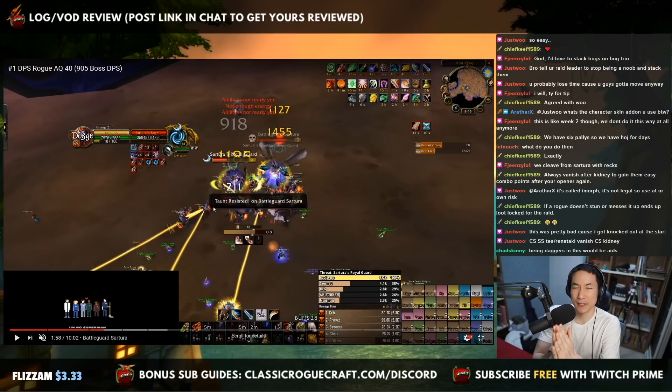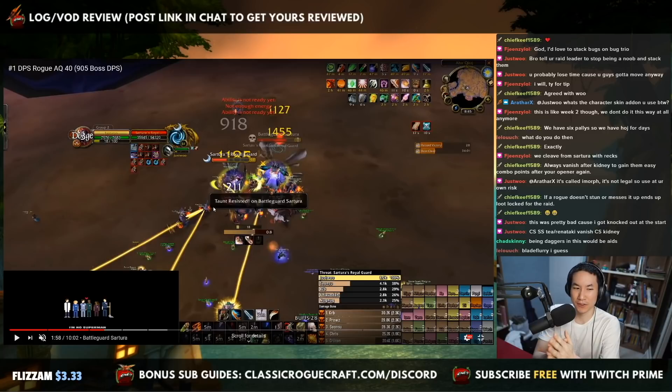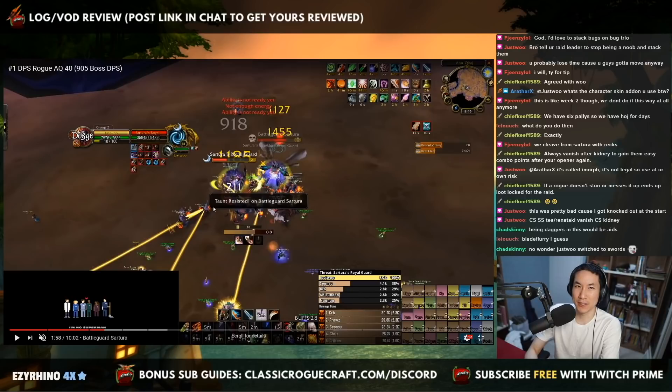Please tell your Warriors not to just charge in and stun at the start, because if they do, it's going to DR your Cheap Shot and screw up your entire rotation. Make sure you talk to your Warriors so they're not charging in and ruining the diminishing returns. Their stun is on the same DR as Cheap Shot.